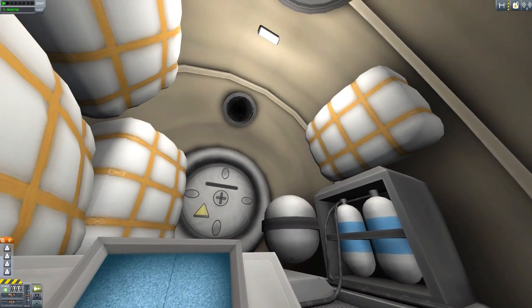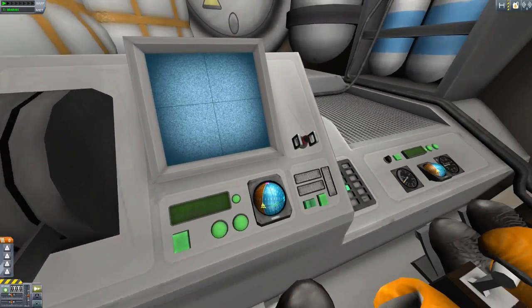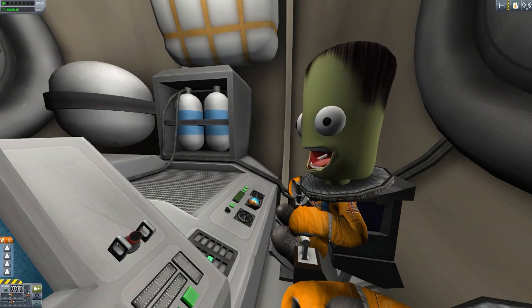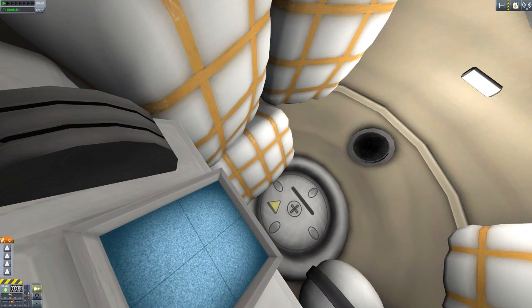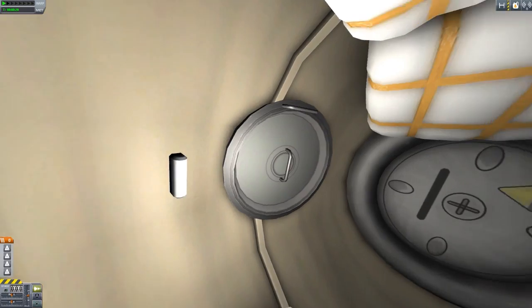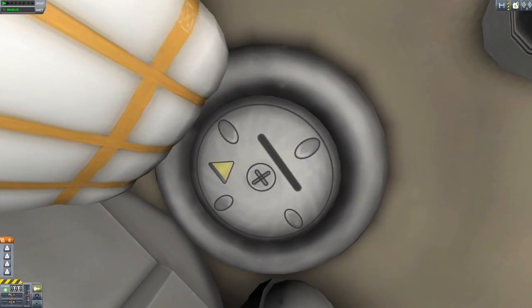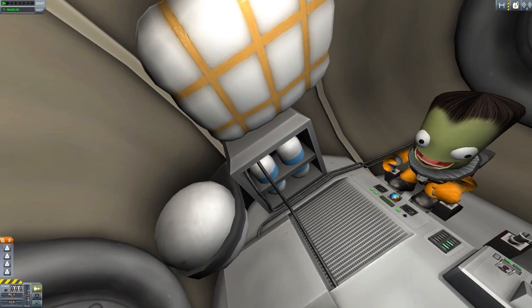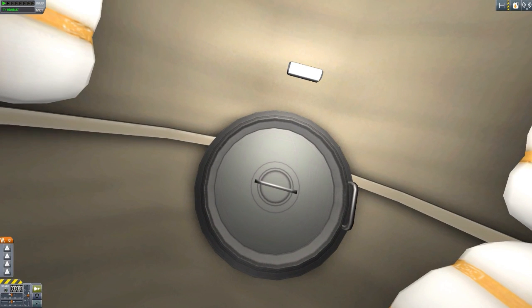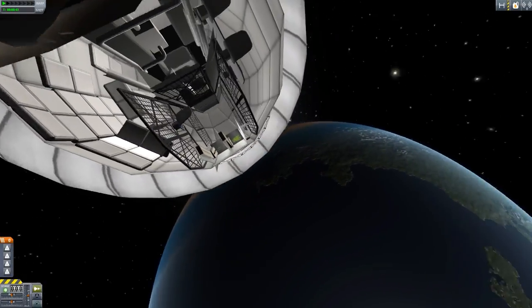Let's start off by looking at the IVA for Jebediah. This is the lovely little capsule based off of the Soyuz. Very cool indeed - we have our fuzzy screen, typical instrumentation, and our co-pilot. If we hit Y with the enhanced IVA mod, we can actually take a look around and get a better idea of this place. I love just the look of everything - we've got multiple hatches, which is quite cool, so in the future you could egress from multiple points. We've got cool padding all over, little oxygen containers, and beautiful instrumentation.